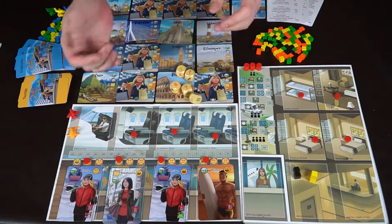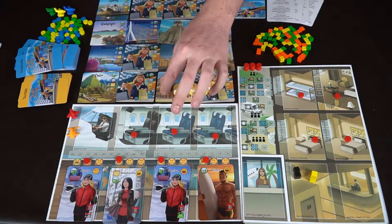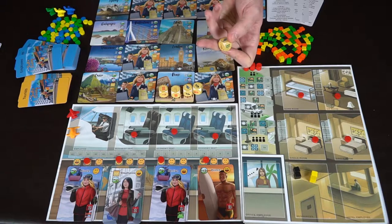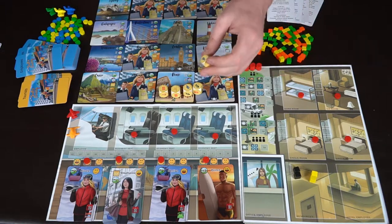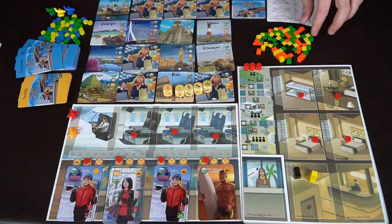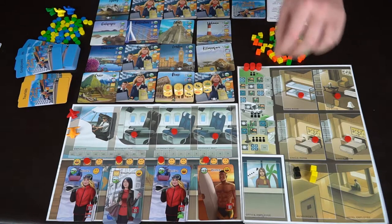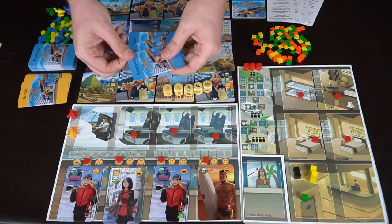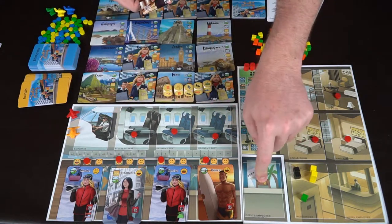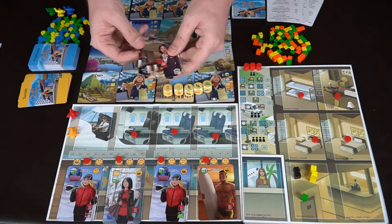You take all five dice and roll them. There are a variety of things you can roll: clean seats, happiness tickets, employees, fuel, clean rooms, and a wild question mark you can use for anything. Let's say he got this result — he'll take a happiness ticket, a clean seat for his plane, and an employee. When you take an employee you draw three cards, flip them over, and choose one. There are three types: the plane employee like the pilot, the office employee, and the hotel employee.